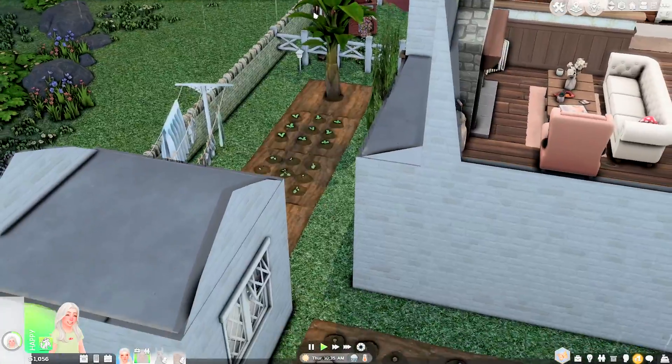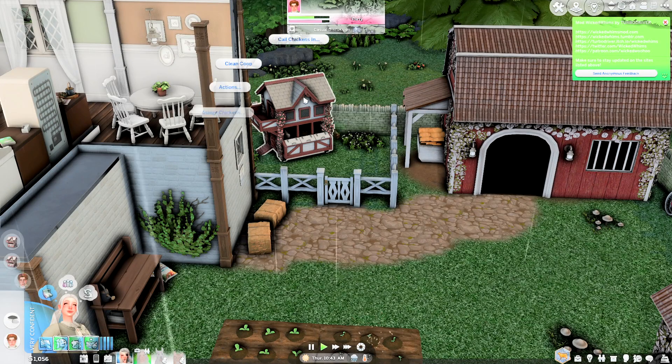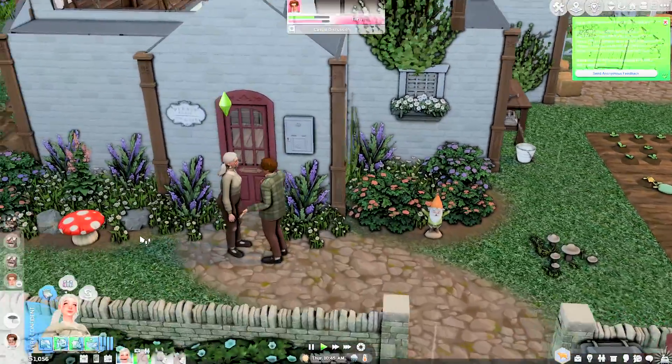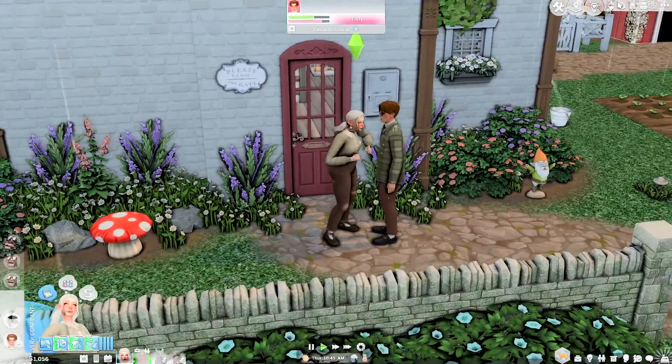Okay, plantain tree — slightly dirty. While I show you the rest of the house, I'm actually going to have Dahlia go collect the eggs, clean the coop, and scatter some feed. I know that Matthew's here and he's flirting with us, but we need to take care of our animals. Hopefully he sticks around.